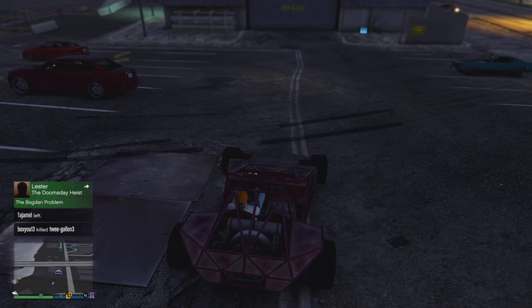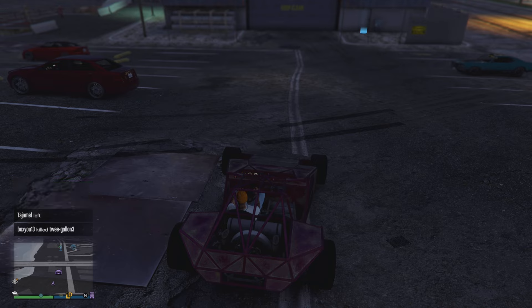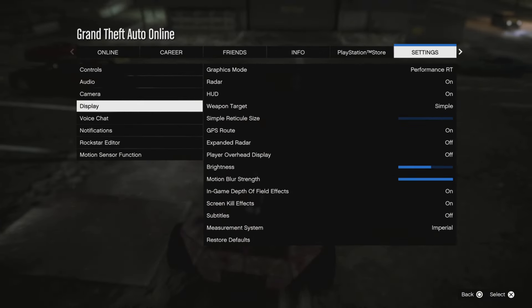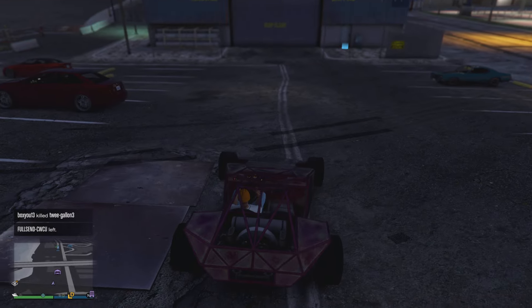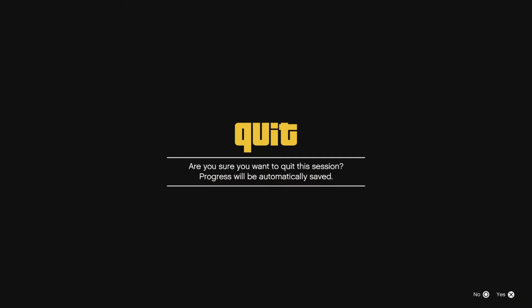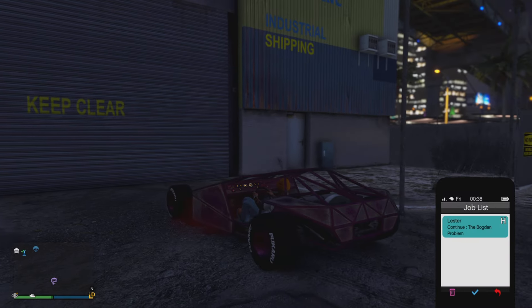Once you see someone leaving the lobby and you've got the Bogdan job on your phone, hold down on the d-pad and drive into the door. As you can see, I'm going to change my gravity mode to fidelity — someone's going to leave. Boom, someone just left.